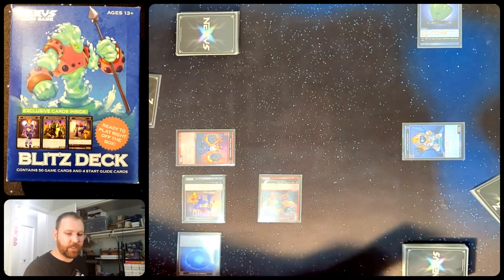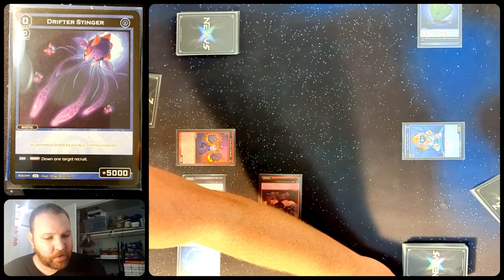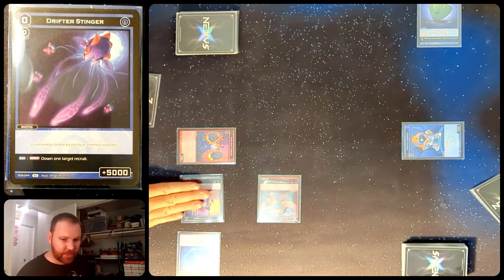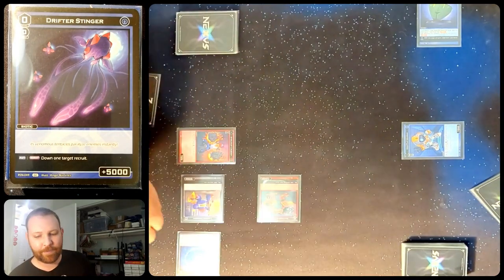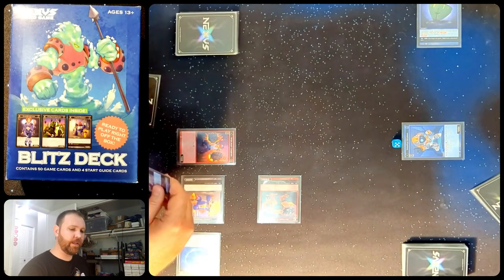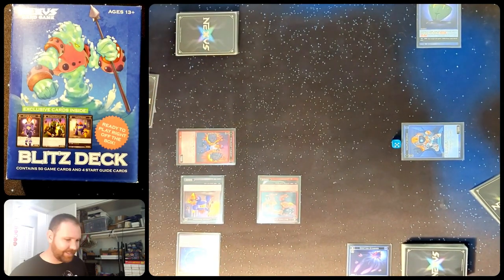It does have some effects — down at the bottom in the black section you can see an auto burst ability: down one target recruit. Unfortunately for the blue player, all their recruits are already downed and all that's left is their leader, so that effect won't happen. But that plus 5,000 does happen, giving plus 5,000 to the Grappler Geroid until end of turn. This card goes into their damage zone — that is one out of six damage. In Blitz, we're playing to six instead of the normal ten.